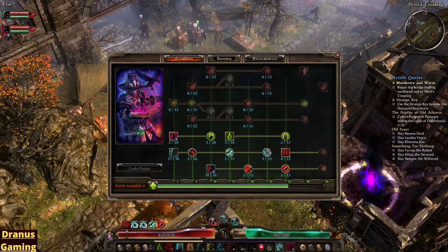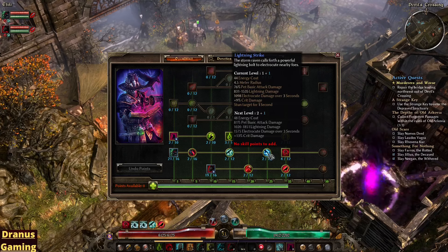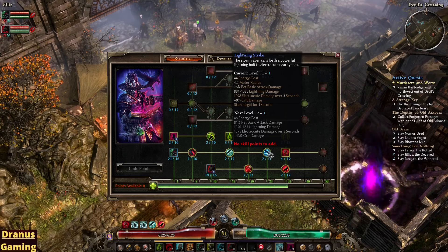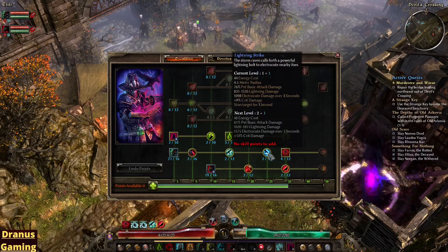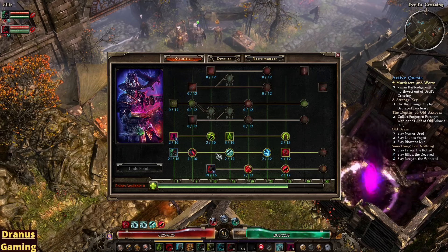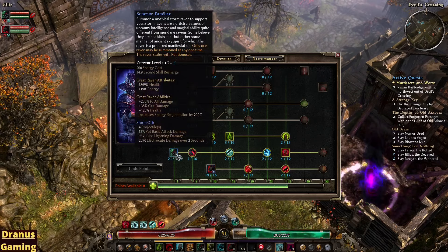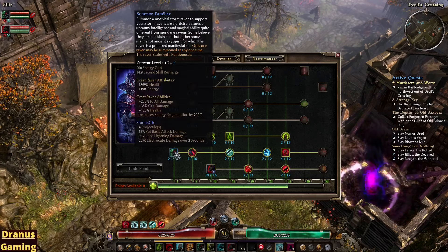We also have Lightning Strike here — it is just a lightning bolt from above. It stuns the target and also deals massive damage. Definitely level this one up later if you want more damage for your Familiar. Pretty good one to check out. But as I said, always level up the Familiar first, because the Raven itself is pretty weak.